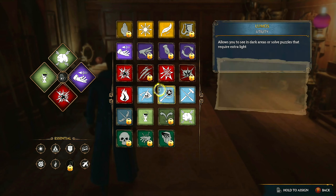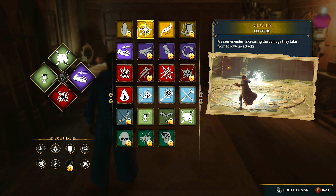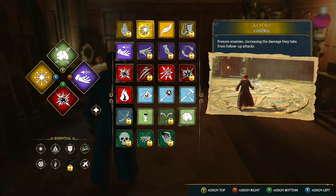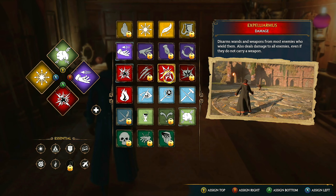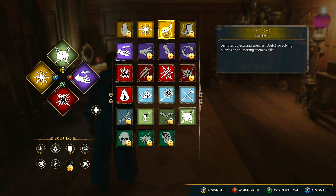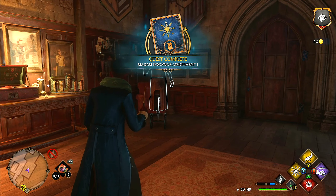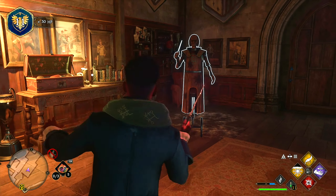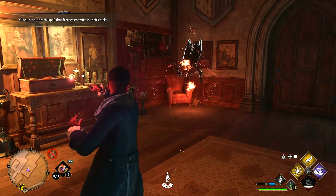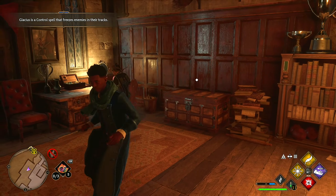I'd recommend that you practice your new spell here in my office before taking it out into the world. Alright, let's go and learn that. How many spells do we have? We've got a couple more spells left to unlock. There it is — I couldn't see it. Let's go and switch that. I'm going to do Levioso for up and Y. Let's try it out — let's go and freeze him. Oh, I like that. That was epic. Confrindo was nice. That's my favorite ability right now.